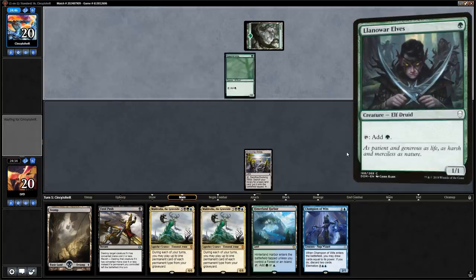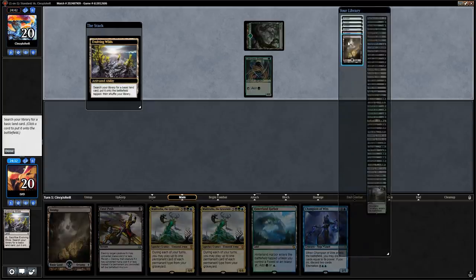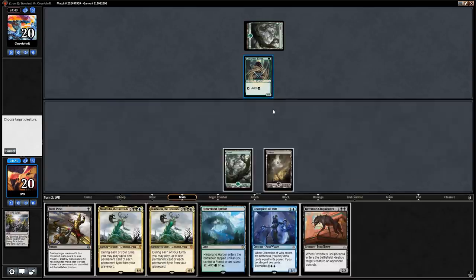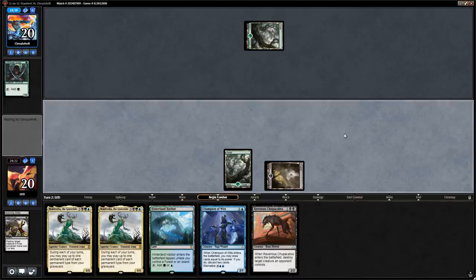Turn one Llanowar Elves from the opponent — I can still just Fatal Push that on turn two. Get a Forest, untap, and Fatal Push it right now. Next turn we'll play Champion of Wits.